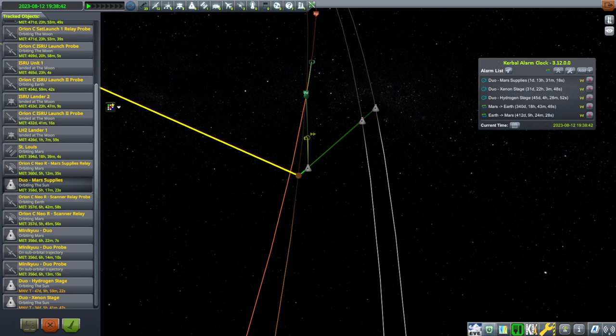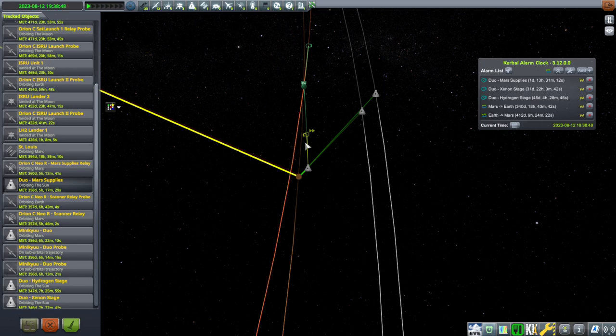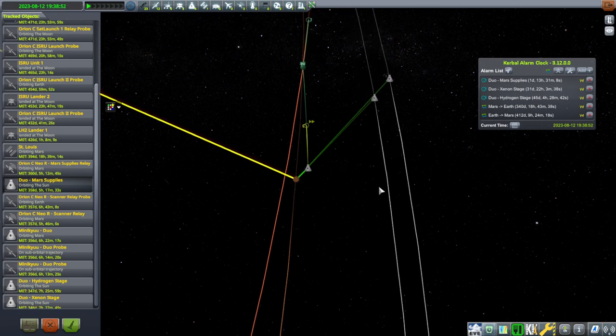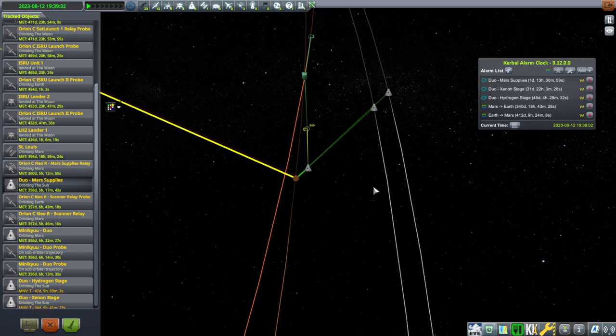Hello everyone and welcome back to To Mars and Beyond in Kerbal Space Program 1.8.1. In this video we are going to bring our support missions into Mars orbit, hopefully, and then we will try to get them to our main ship, the St. Louis, and also perhaps land our lander, though that's after everything else gets sorted out, so we'll see if we get to that in this video.